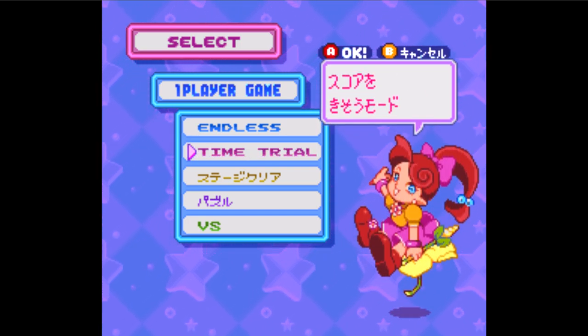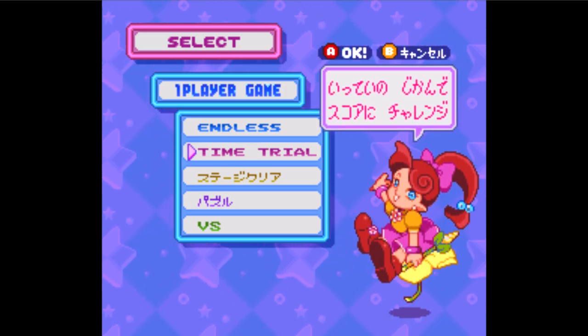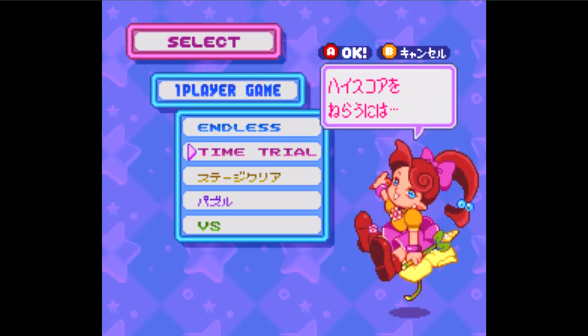The pink section is the time trial mode. Here, you get a high score in a limited amount of time. In order to beat the record, use chains and combos.